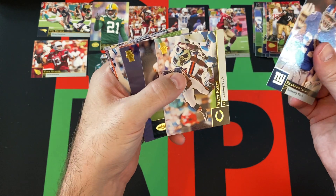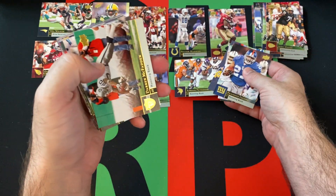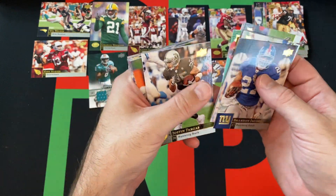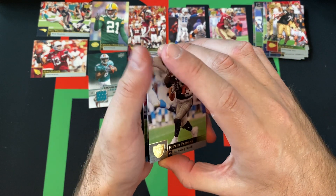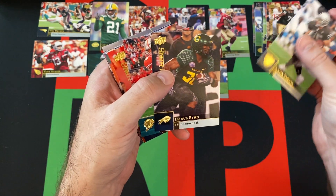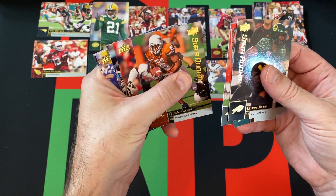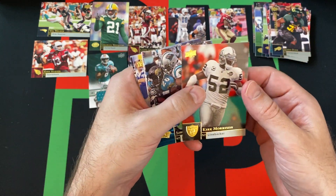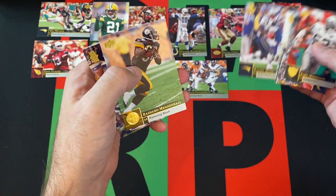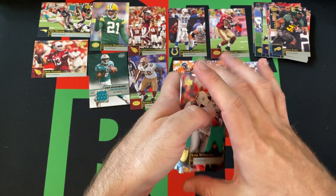We got Brandon Jacobs, Matt Forte, Dustin Keller, Donald Driver, Adrian Peterson, Darren McFadden, Adam Vinatieri, Justin Fargus. Cards are kind of sticking together. Jarius Bird, Brian Hartline, Brooks Foster, and Quan Cosby are going to be the rookie cards. Kirk Morrison, John Beeson, Sean Merriman, James Harrison, Randy Moss, Rashard Mendenhall, Rudy Johnson, Vernon Davis, and another advertisement.